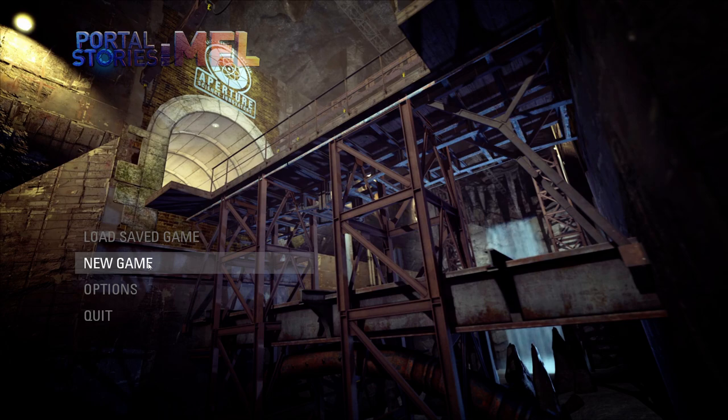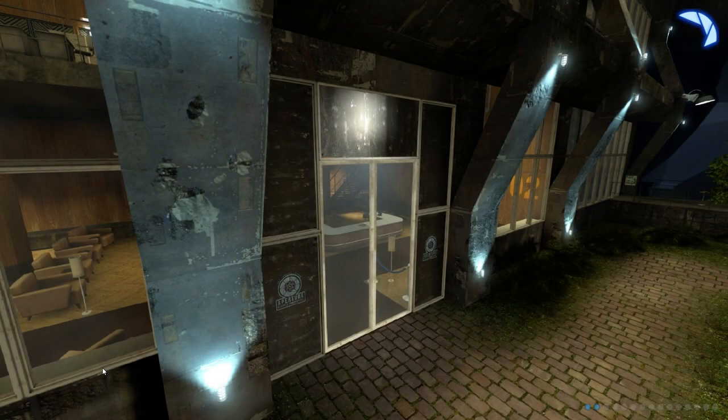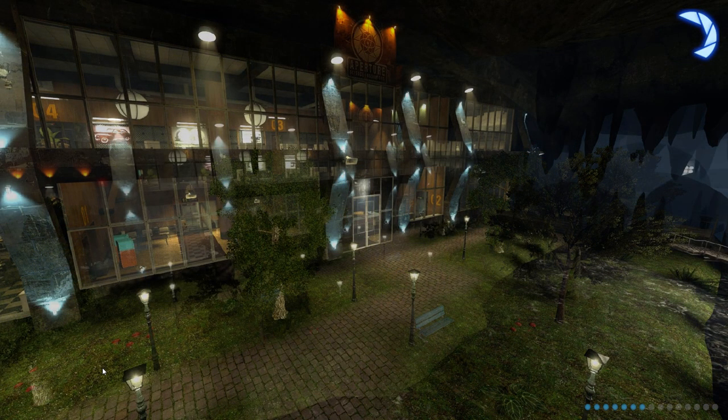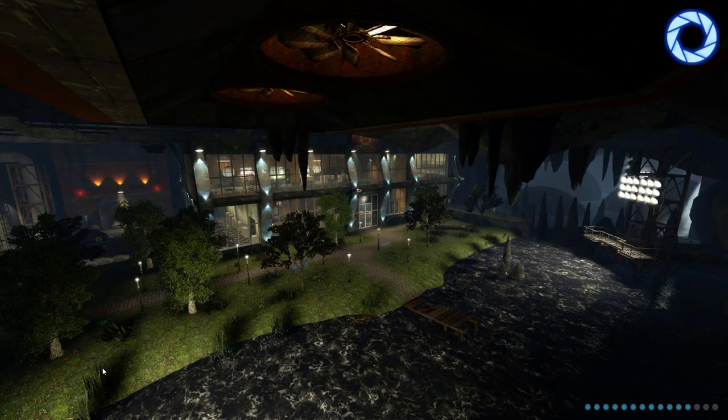And of course it will obviously be full of loads of spoilers, so go play the game first and then come back and watch this if you're interested. We will begin with Chapter 1, 1952. This chapter starts with the tram rides, obviously heavily inspired by Black Mesa's tram ride from Half-Life 1. Yeah, we threw a few references in there.